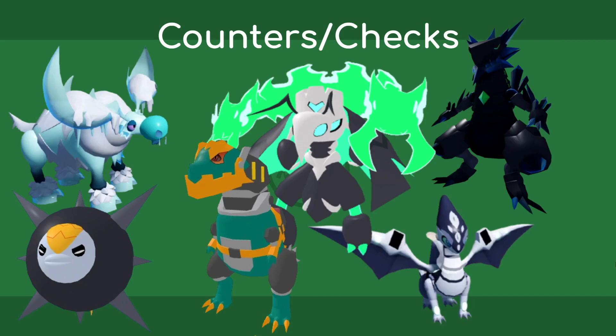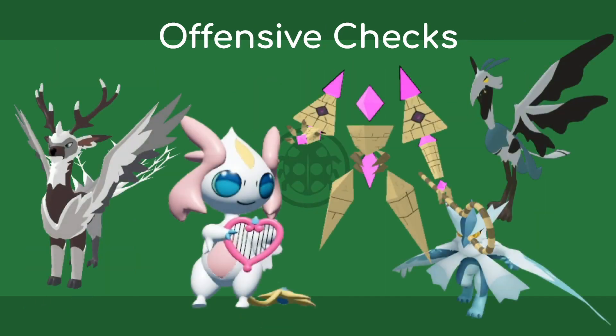Tungelan is pretty much the best defensive counter out of all these options, because it is immune to Earthquake, resists Bug, and is immune to Poison with its ability — so run Dust on it, please. For offensive checks, you have air types and Ferroglyph. Air types are pretty self-explanatory because they resist both of Garbantis' stabs and are immune to Earthquake. Wintrix and Nemare might be the best ones — Wintrix offers a lot of damage and resists Garbantis' stuff well, and Nemare provides utility like Flash, Flea, and Hypnotize.